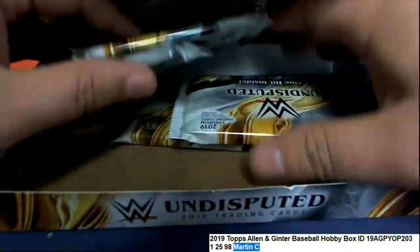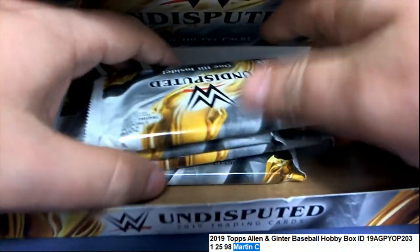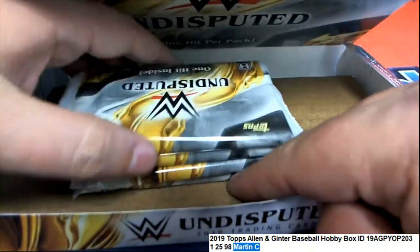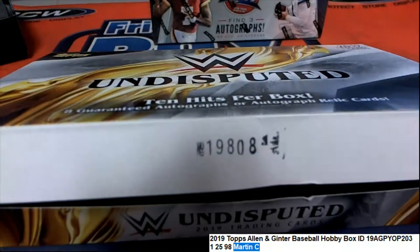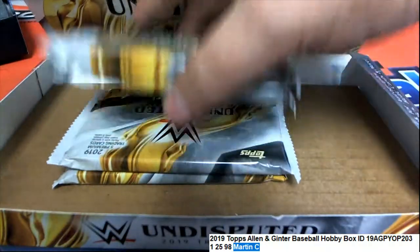All right, so we have four packs to choose from in WWE Undisputed. You can go one, two, three, or four — whichever feels lucky. Number three! All right, number three it is.